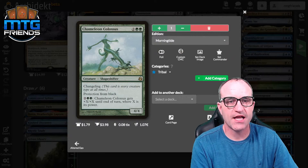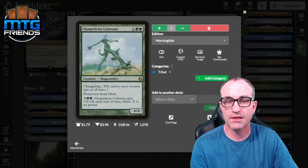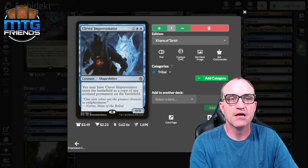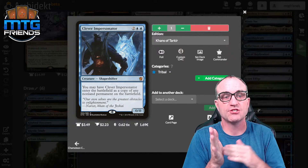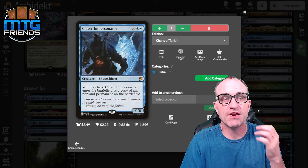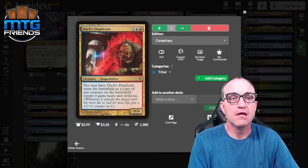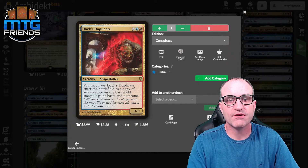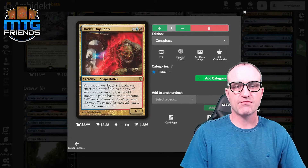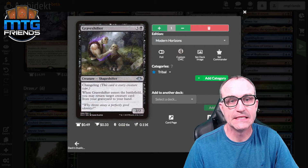Graveshifter from Modern Horizons is a changeling. Whenever it enters the battlefield, you may return target creature card from your graveyard to your hand. It can also sacrifice to exile a card from a graveyard, which is helpful against reanimation. Maskwood Nexus from Kaldheim makes all creatures you control every creature type; the same applies to creature spells and creature cards you own not on the battlefield. For three, you can create a 2/2 blue shapeshifter token with changeling — tap it with Reaper King out and destroy a permanent.